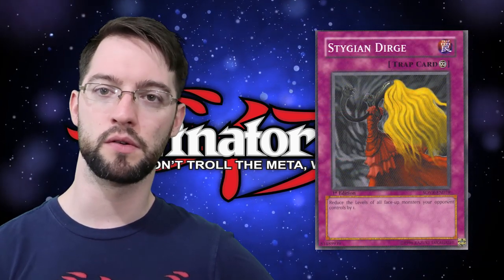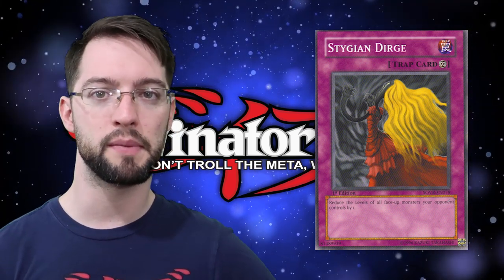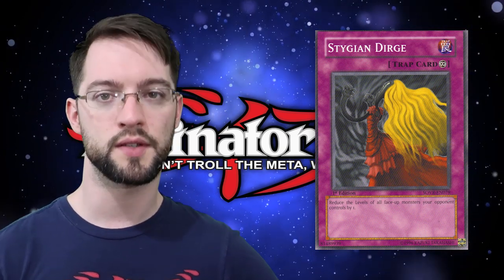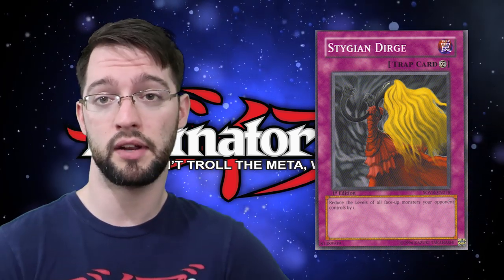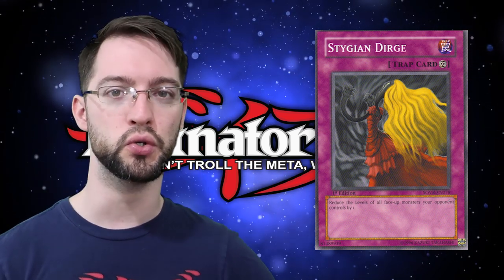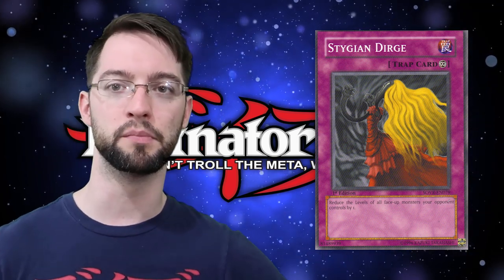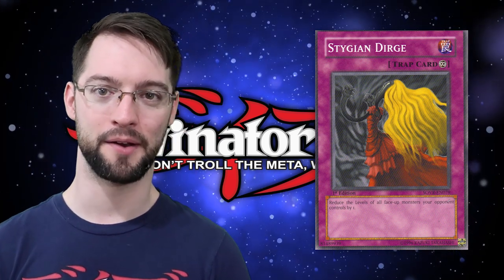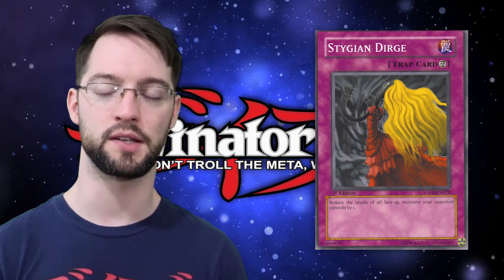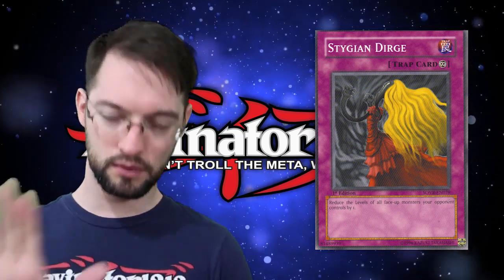Also honorable mention: Stygian Dirge — a trap card that reduces all of your opponent's monsters' levels by one. Nowadays with link monsters it doesn't matter much, but back in the day it was a solid side deck option against Xyz spam decks. Against Satellar Knights, all level 4s drop to level 3, and they probably don't have anything in their extra deck to make. Burning Abyss is even worse — they drop to level 2, and the generic rank 2 pool feels really bad. It had its time in the spotlight.